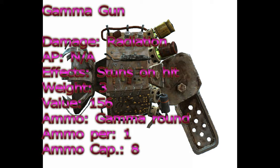At the number 5 spot is the gamma gun. With a direct hit it does radiation damage, but in the area of effect it has lingering radiation damage plus explosive damage. The action points used are unknown. The special attributes of this gun are the area of effect and it stuns enemies on hit. The range and accuracy are unknown, but the weight is 3 and the value is 156.